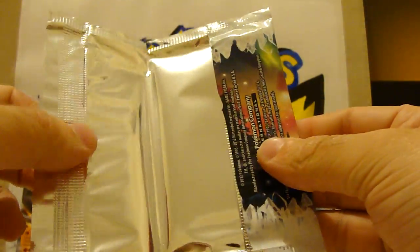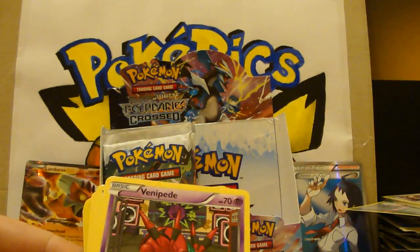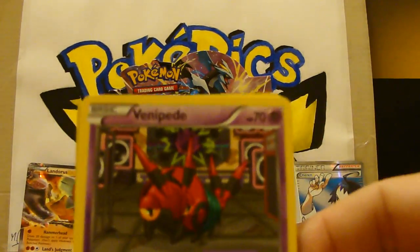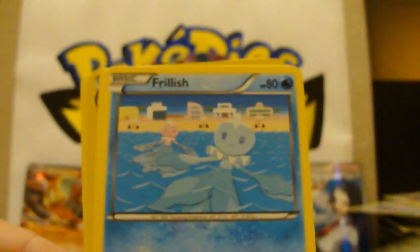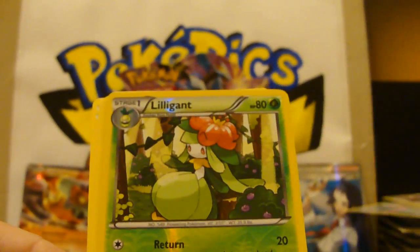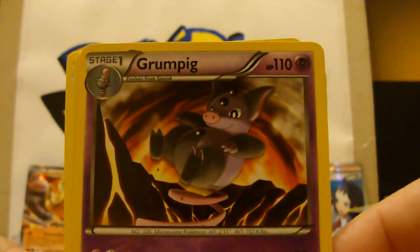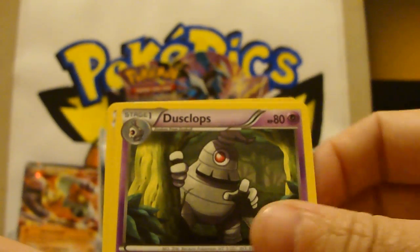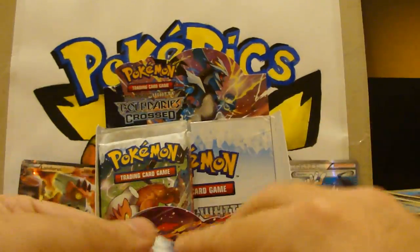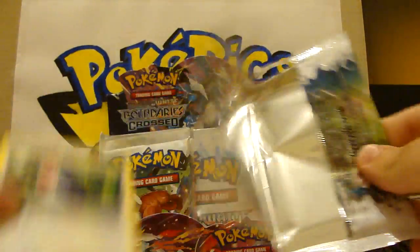Look at that — that opened perfectly. Come on EX cards, must be all in that last nine. Venipede, Switch, Snivy, Frillish, Electabuzz, Elegance as the reverse. And the rare — Grumpig! Haven't seen you around for a while. Grumpig, Darmanitan, Dusclops, and a Klink. I think a Dusknoir is in here as a holo — I like that one, looks what I call a manly Pokémon.